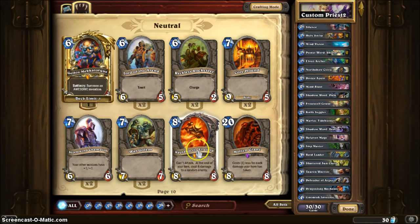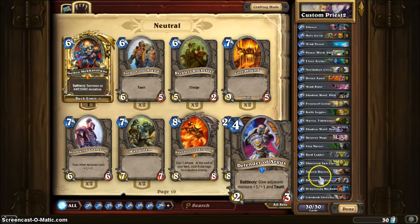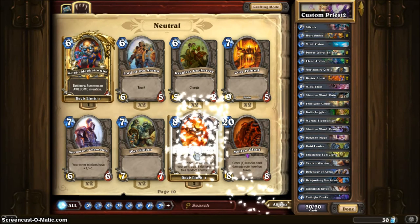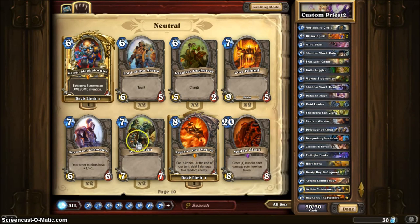And this card is a must — Ragnaros the Firelord. I need to make room for it. I think I'm gonna take out Imp Master. I need at least a 7-cost card. I've had both of these. The fact that they have to wait to attack sucks, but I think I'm gonna go with Stormwind Champion because even when he's waiting to attack for one round, all of my other minions get plus 1 attack and plus 1 life.